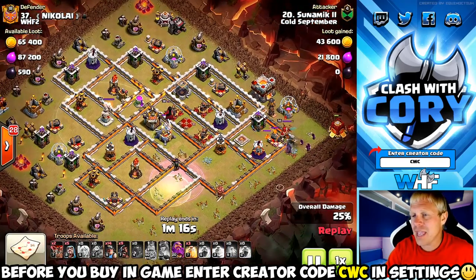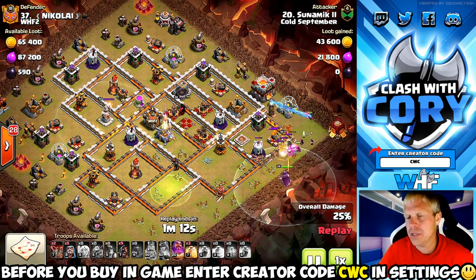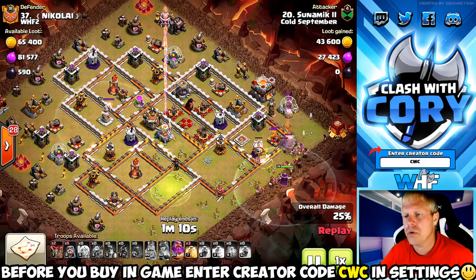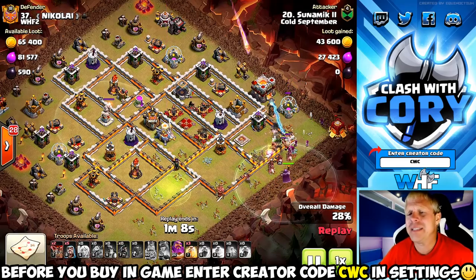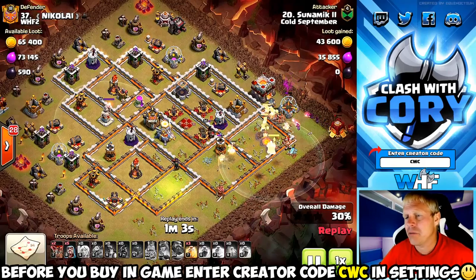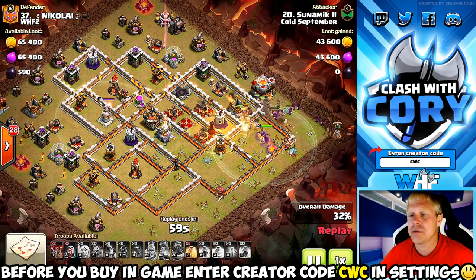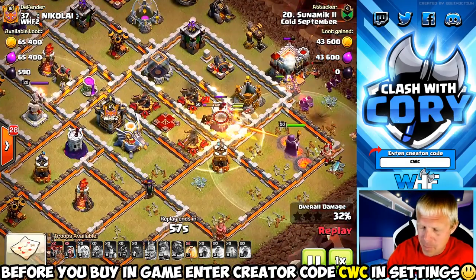The hound is finally going down and his queen does not have enough juice to make it through. He should have had another rage spell, should have timed that poison maybe a little bit different. The hound loon slowed her down, her ability was already burned, didn't get the enemy queen kill. Hogs and miners are going to be coming in — he pops that grand warden ability nice and early because eagle artillery shots were landing and they were taking a ton of damage.